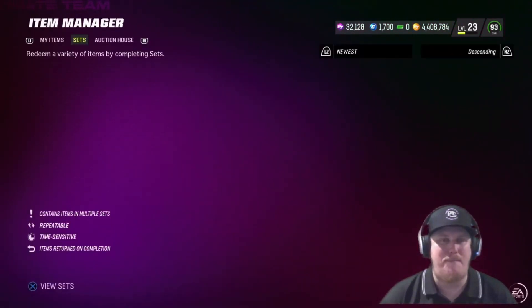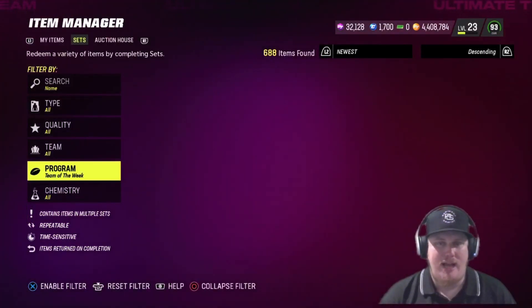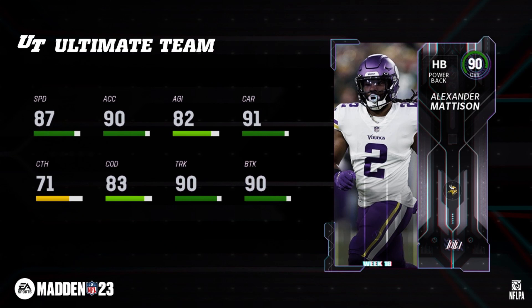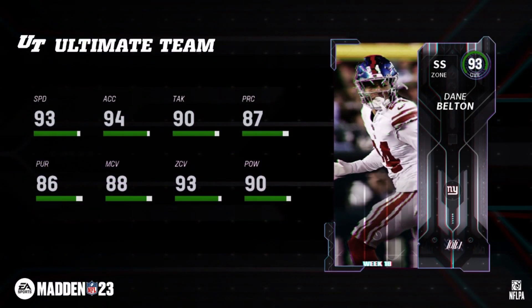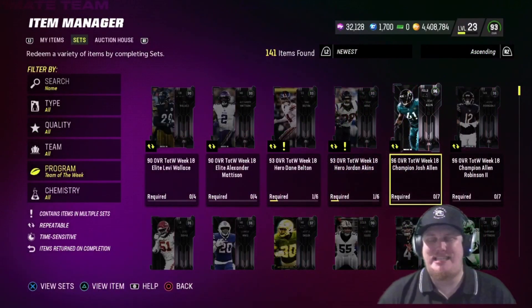Let's talk about the rest of the players who had amazing Week 18s in the NFL season. Starting with the 90 overall players: cornerback Levi Wallace of the Pittsburgh Steelers gets the defensive 90 overall, and halfback Alexander Madison for the Minnesota Vikings gets an upgrade at 90 overall on the offensive side. For the 93 overall heroes of Week 18, the Giants get strong safety Dane Belton — what an amazing game he had — and the Texans get tight end Jordan Akins, who earned an upgrade card after that two-point conversion victory.